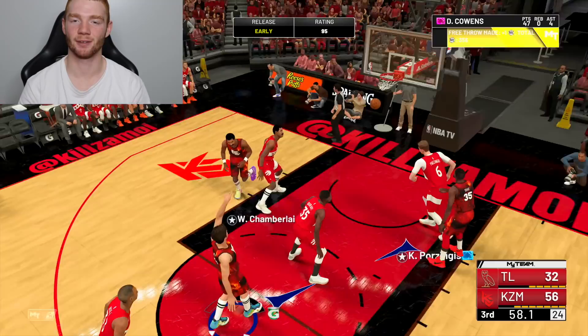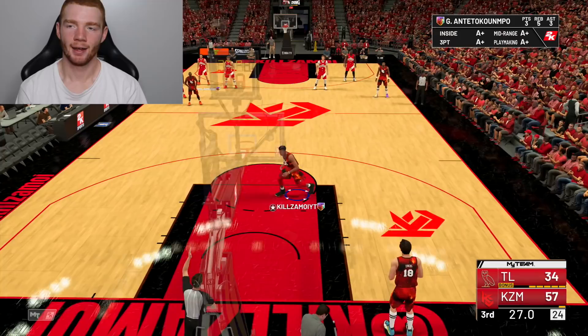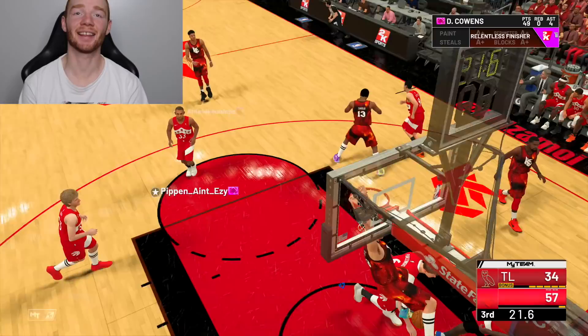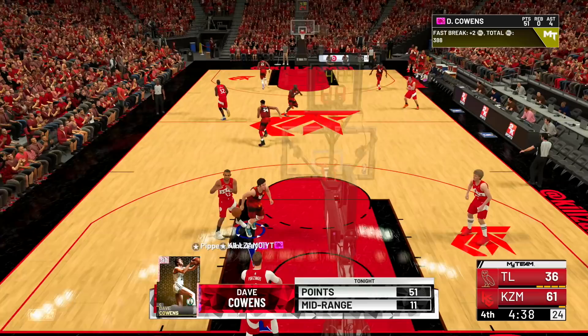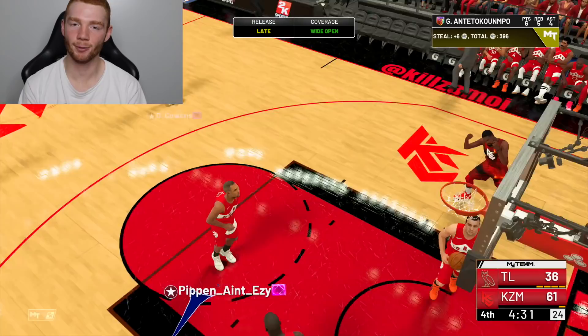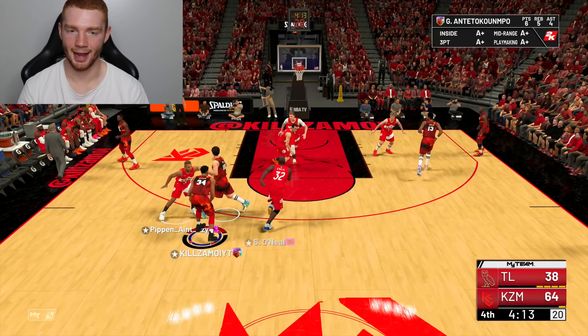I've used pretty much all of my timeouts, so Dave is going to have full energy for the fourth quarter. We get a steal, run up and get a dunk, then get another steal. We give it to Giannis, take the three, and get the assist. I'm actually going to say this — you guys are not ready for this. This card, in my opinion, is better than Galaxy Opal Bob Pettit.